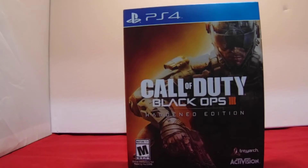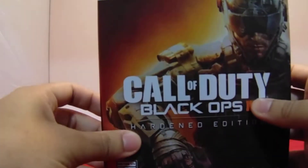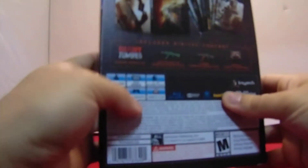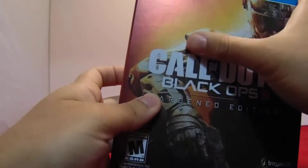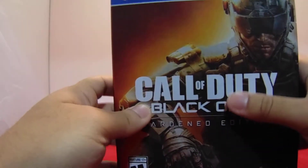Right here you can see the steelbook case, and I guess this right here is the specialist cards. Now I think with the plastic out of the way you could see the shining more — probably because of the lighting you probably can't really see that much — but yeah, this is kind of holographic right here.